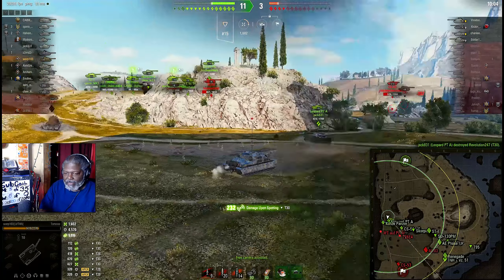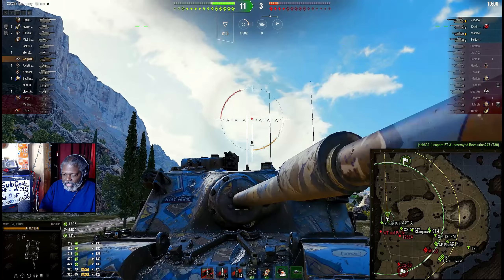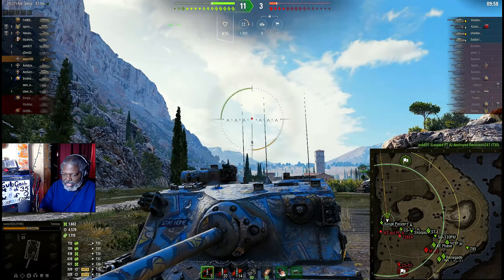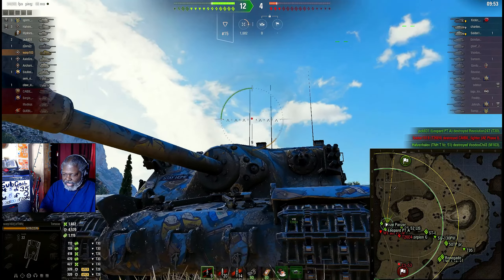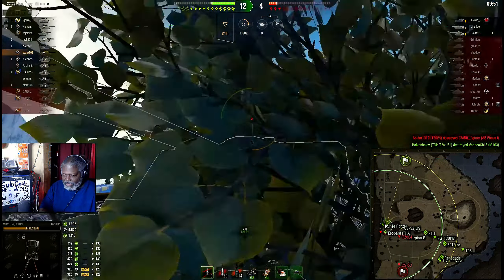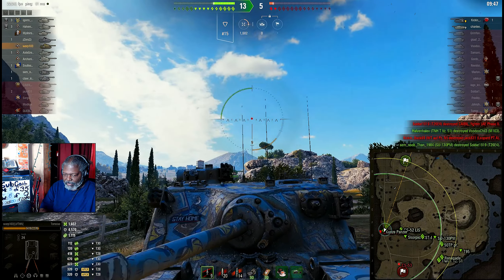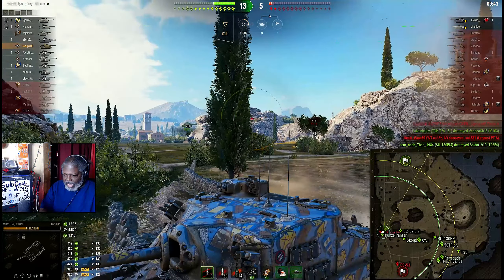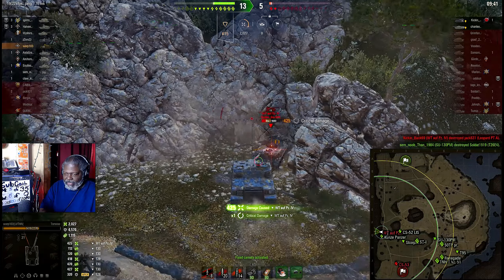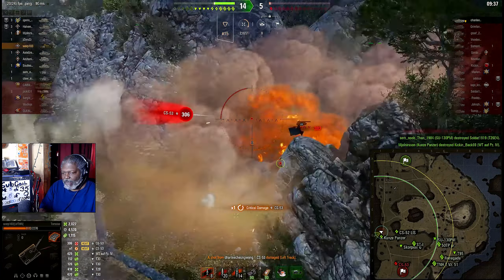If you look at this tank now — note where their shots were going. You see the front of the tank and notice there are no shots on the lower plate at all. That's hull-down working. You can see where I messed up and the areas that did get hit.